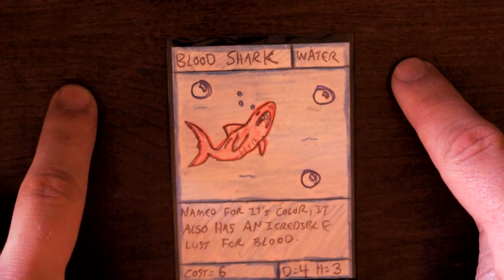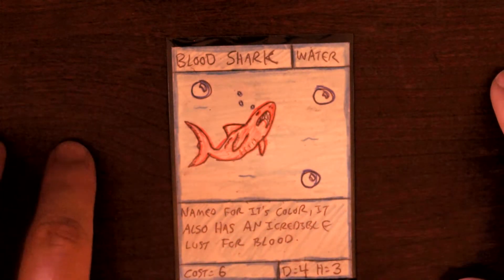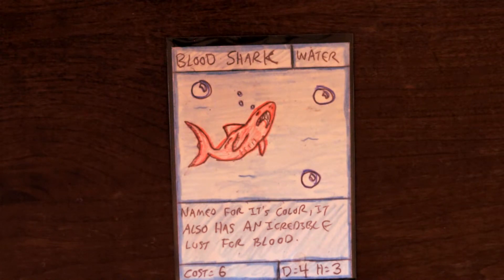Here's a fun one — the Blood Shark. When I was coming up with this one, I just started drawing and I thought, let's make a shark. So I turned him into a shark. And then when I was picking the colors, I grabbed red and thought, let's make him red. I colored him and he looked like blood. So I thought, I'm calling him the Blood Shark. And that's how I got his name.